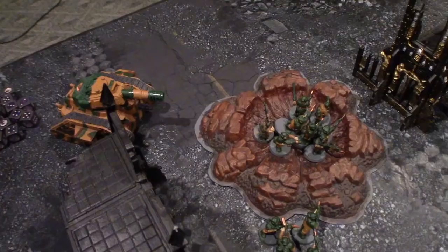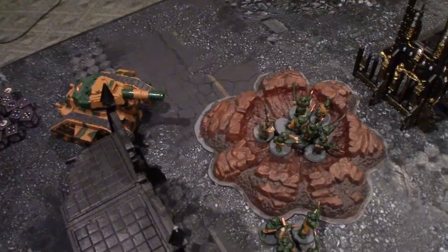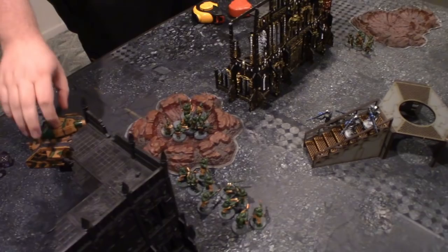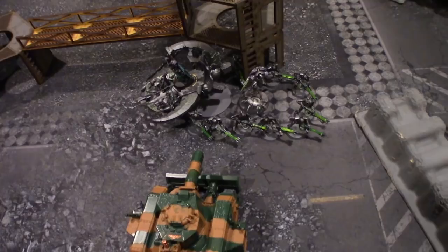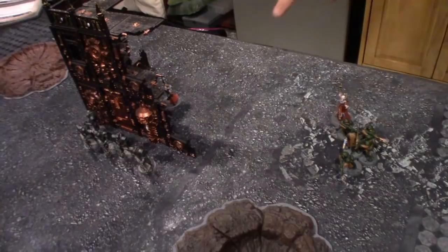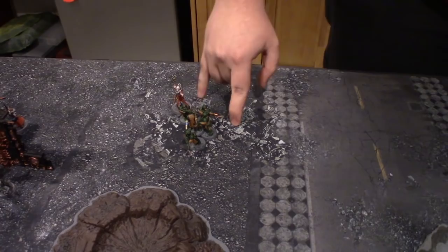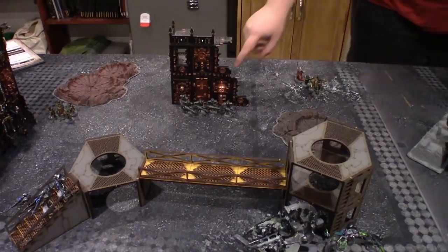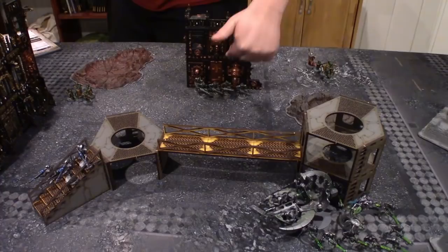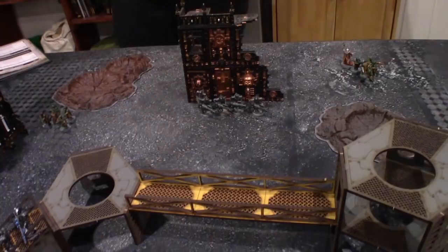GSC Turn Three movement: the squad that had taken cover moves back out into the open so both Neophyte squads can focus on the remaining Wraith. One Leman Russ pivots to draw line of sight elsewhere. The Primus and a squad of Acolyte Hybrids move up for charges. One group deep strikes in, the Warlord Primus appears within three inches of the Necron Warriors using a two-point stratagem, and the remaining reserves deep strike in.